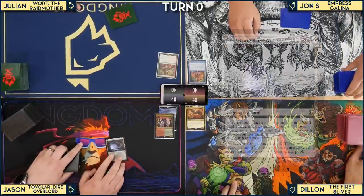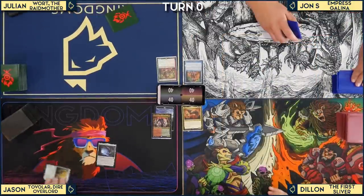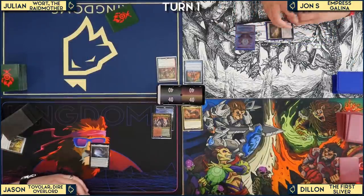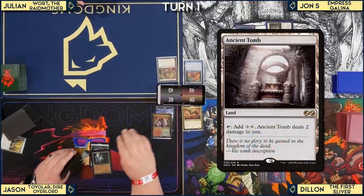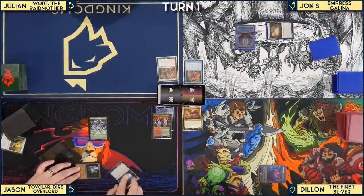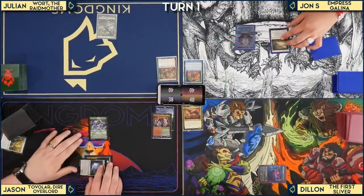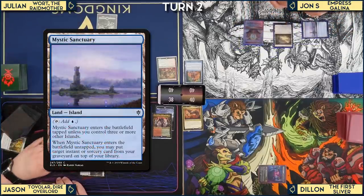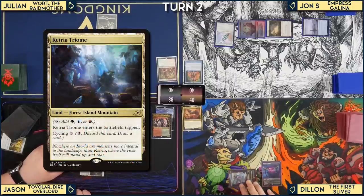Game 2 begins. Jon plays Field of Ruin and Sol Ring on turn one. Dylan plays Endatha Triome. Jason plays Ancient Tomb, Hound Tamer turn one — using Gemstone Caverns. Julian plays Ketria Triome. Jason notes it's jank: 'This whole deck is garbage — it's werewolf tribal.' Jon plays Mystic Sanctuary with no value, then Proteus Staff.